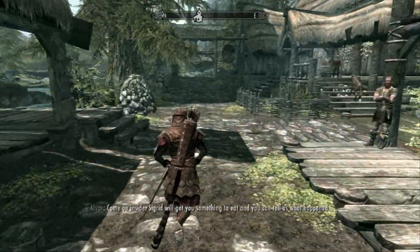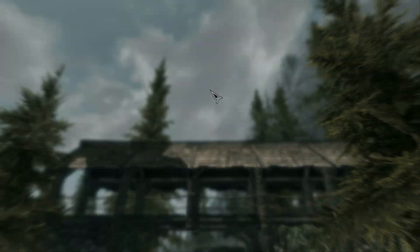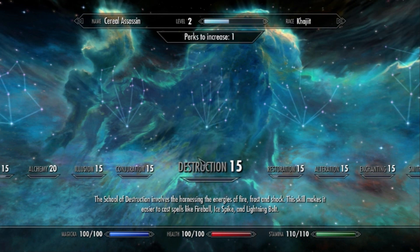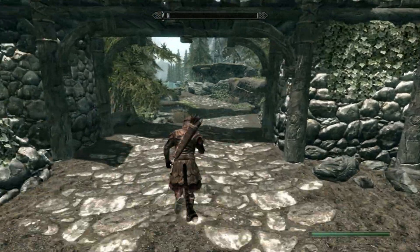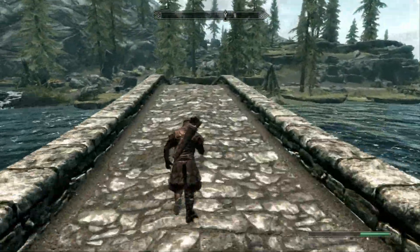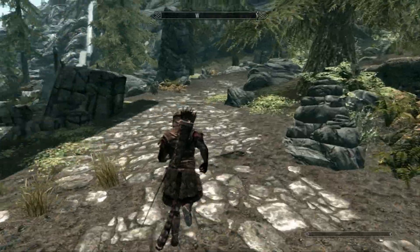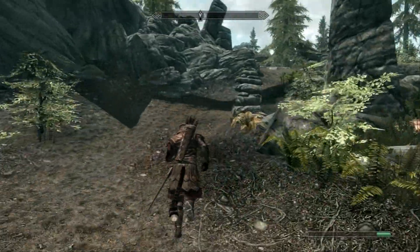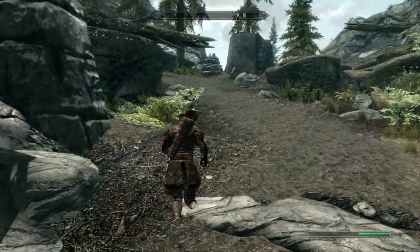Now I am going to continue my journey to Whiterun. I forgot to level up, so I am going to do that now. I am going to spend this point into stamina and the first perk point into sneak. Just follow the path I take to get to Whiterun — it is not really hard to find, it is quite simple. There is a wolf up here — it is not really a challenge, but just be ready to attack it.